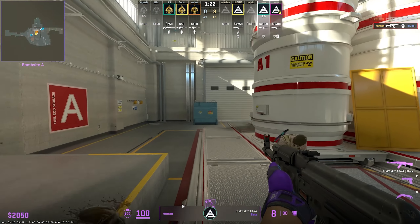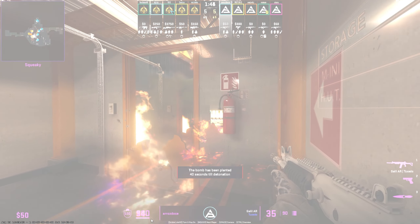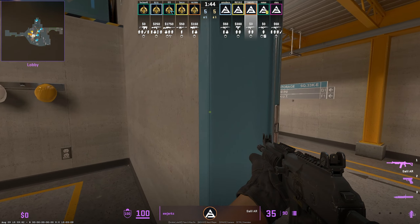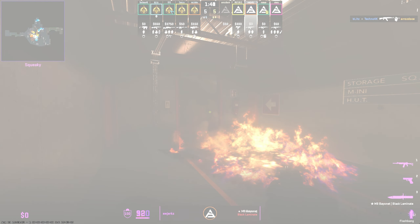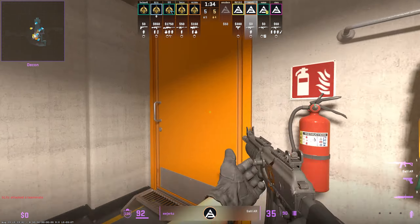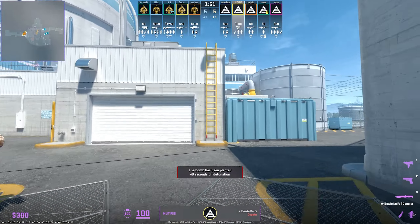In the first full buy round against the Mongolz, SAW pulls out another great play from the playbook. They default the round with three outside smokes and a vent lurk smoke — nothing too out of the ordinary. However, before the Mongolz can even realize what's happening, SAW is already fully executing onto A site from lobby. SAW use an extremely good utility set from both Story and Muterus — Muterus mollies top hut and flashes Roman out of the vent lurk smoke, while Story double flashes and mollies back site. Perfectly executed, catching the Mongolz off guard.